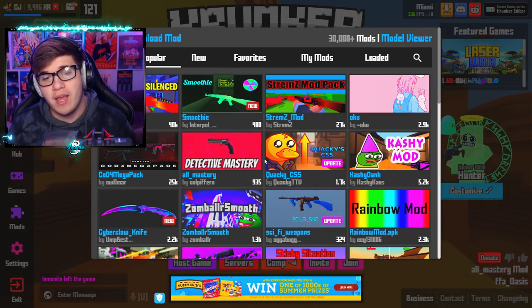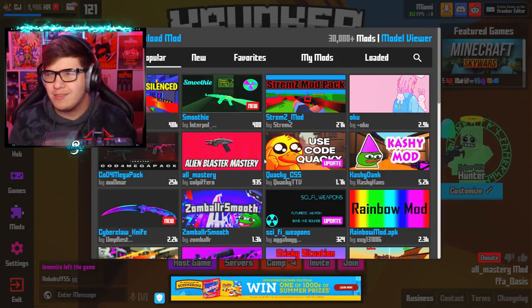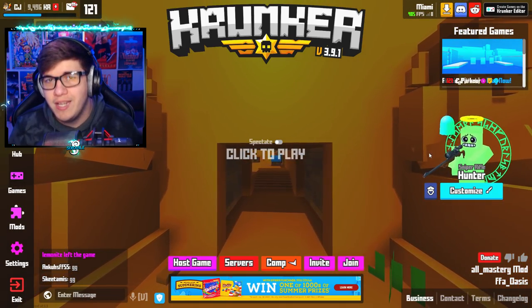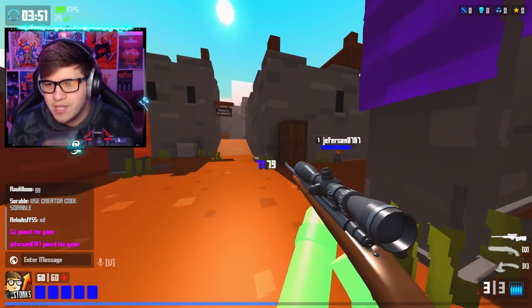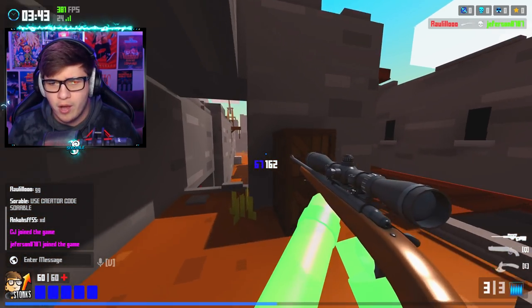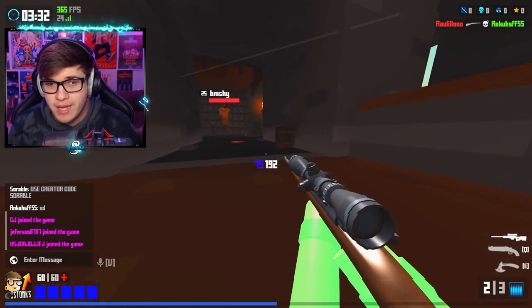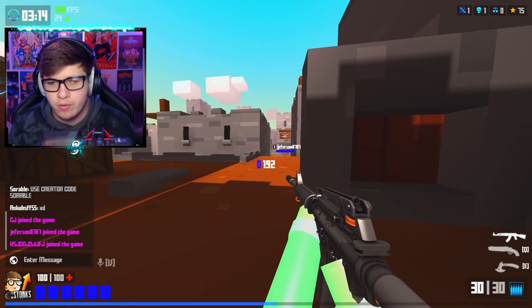But seriously, the cool thing about this mod is you guys can use your class mastery items while grinding for your class mastery items. For example, I don't have Scout Mastery — my sniper's level 86 — but when I'm in game, I have Scout Mastery. Now obviously I don't have Scout Mastery, this is just a mod, but I can use this Scout Mastery mod until I get the real thing. This is pretty much my go-to model for sniper. It looks like Scout Mastery, sounds like Scout Mastery, kills like Scout Mastery. Even Trigger Mastery just looks so beautiful.